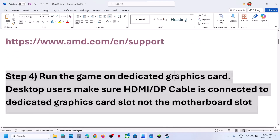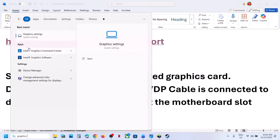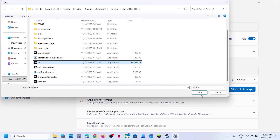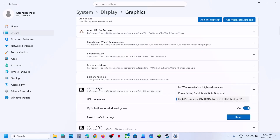Still not working — run the game on the dedicated graphics card. Type in 'graphics settings' in the Windows search box, click on Graphics Settings, then click on Add Desktop App. Go to the game installation folder, select the game exe file, click Add. Once the game is added, click on it, select High Performance, and launch the game.